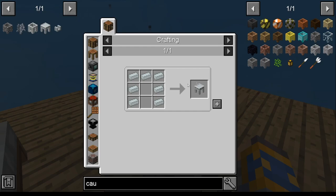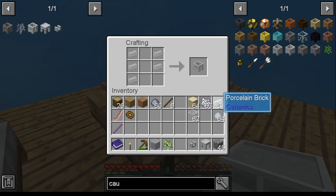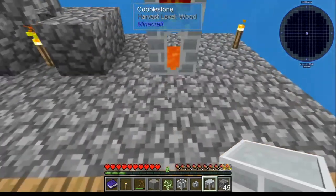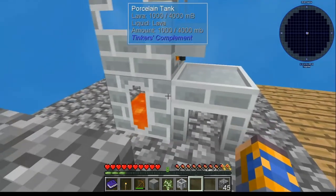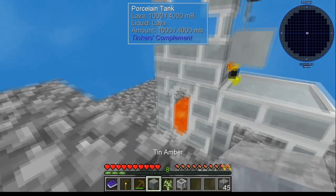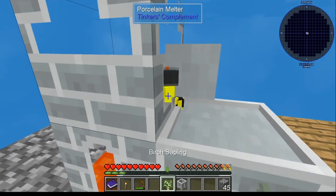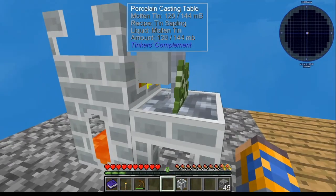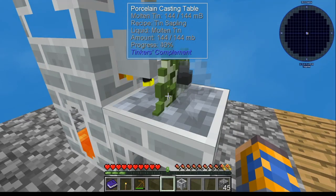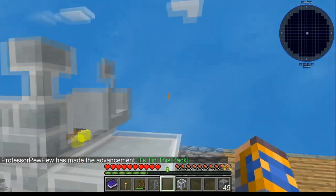Now take your tank, put it down, melter goes on top. You can pour your lava in there — you'll notice your bucket is gone. Once you have that, you're going to need a casting table and a faucet. You might as well create a basin also while you're at it. Take your casting table — it goes there. Your faucet goes right on top. Take your tin amber, open it up, put your tin amber in and you'll see it melt down. Take your birch sapling, put it on your casting table. Once this is melted, you'll have two ingots — you only need one. Pour directly on. Let it harden and now you have your tin sapling.